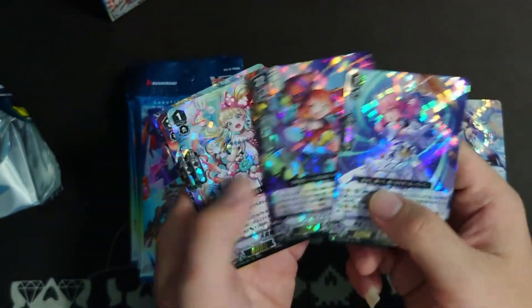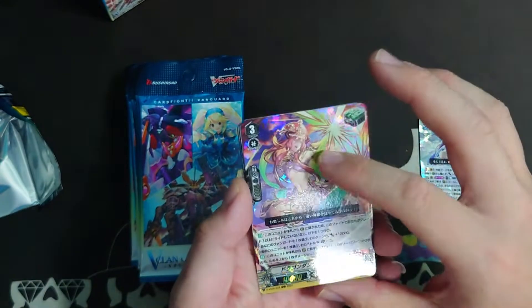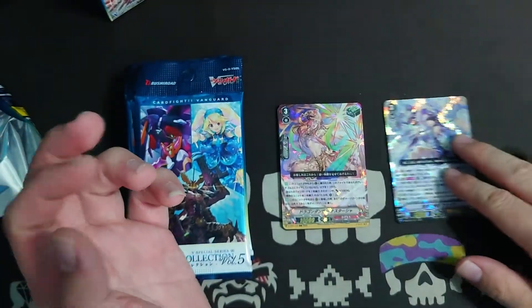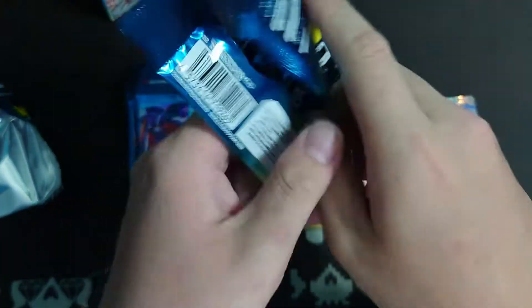So that's our first main Grade 3, and the rest are some reprints. The best part of this pack is they are reprinting the Heal Guardians for every single clan, so yeah, that's pretty good. Let's move on to the second pack.